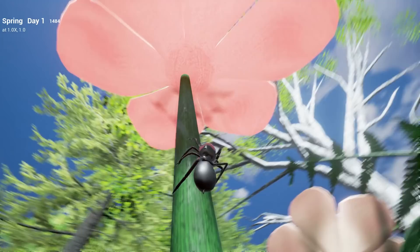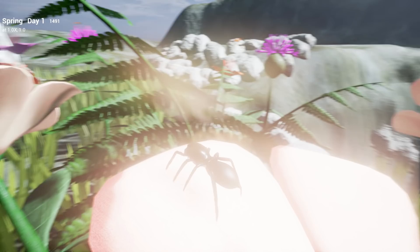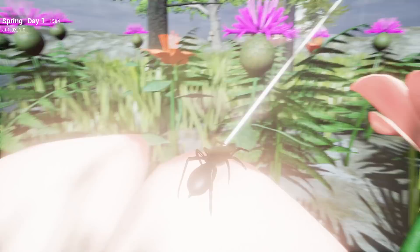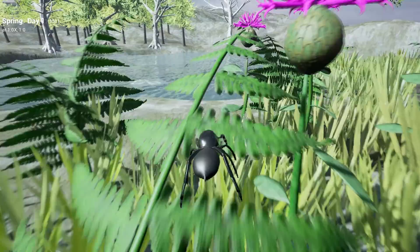One more time. This time I do a better job of climbing up the stalk. Let's see what we can find here. Some of these butterflies and bees are hovering up in the air — I can't touch them. A spider only has any power over these creatures when they are grounded, sipping on nectar. So I'm going to leave those alone and see what I can find on this side of the map.